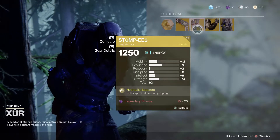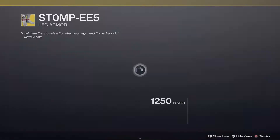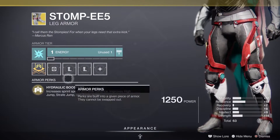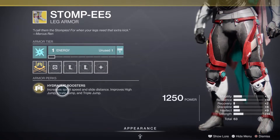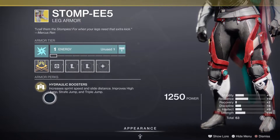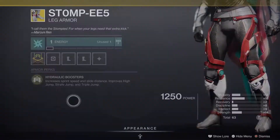I would say get them as soon as you can — log on and get these. Stompees increases sprint speed and slide distance, and improves high jump, strafe jump, and triple jump.